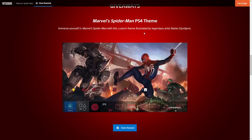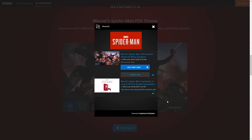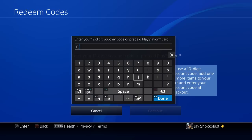Immerse yourself in Marvel Spider-Man with this custom theme illustrated by legendary artist Marco Dirjavik. All you have to do is click right here to claim this reward — it gives you the code, copy to clipboard. Then we need to go all the way down to redeem codes in the PlayStation Store. You guys just saw my code — obviously it didn't work because I know you guys tried it.